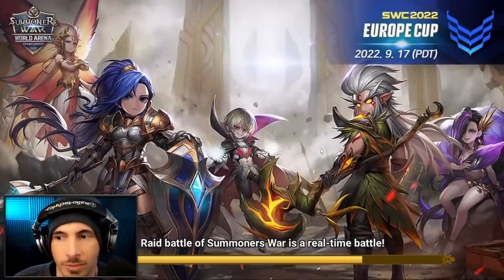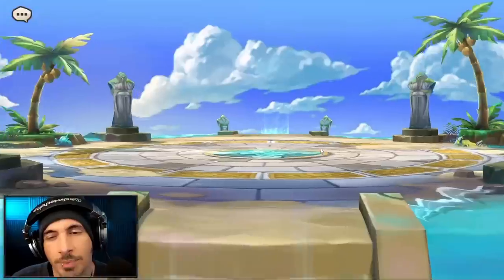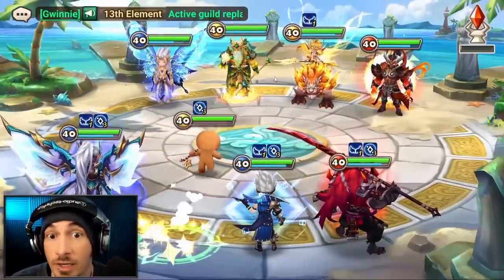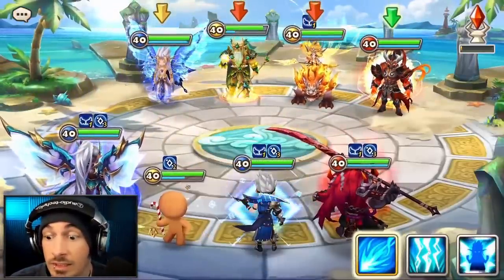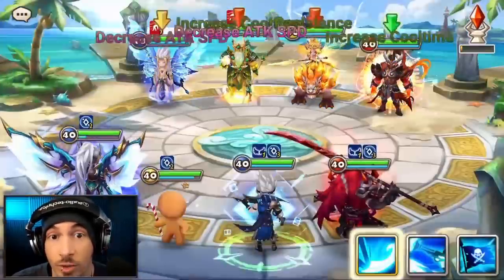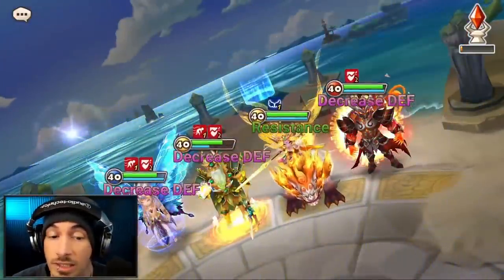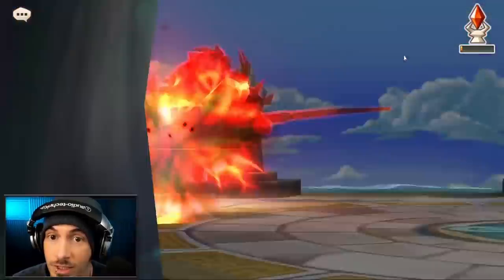Another one. I feel like I would want to bring Chiwu into some of these because we see a couple of issues. But we see nothing outsped us — nothing outsped us. There's 140 base speed; aside from Leo, there's nothing else that's going to outspeed us.